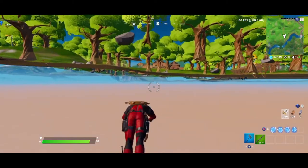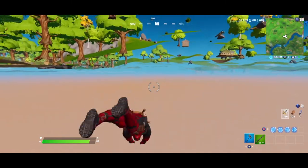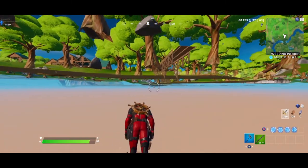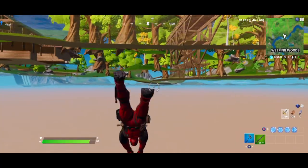You can't shoot from under here, but you can just camp in the zone until the end of the game, and you can win a lot with this glitch. If you guys like the glitch, make sure to leave a like on the video and go check out our other videos.